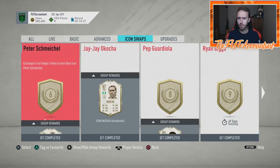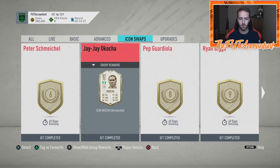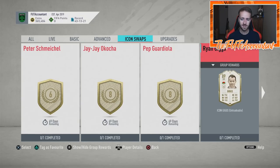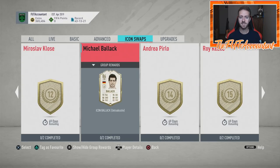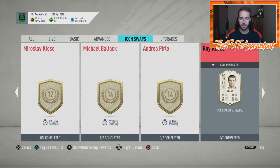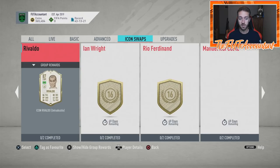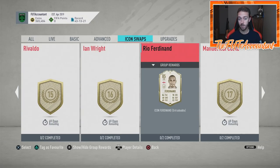If you stop at 13 you can't get anybody above Michael Balak for this first set. If you're thinking of a two-part icon setup — like Schmeichel and somebody else with 18 or fewer swap tokens — that's an option. The Pirlo card is not terrible for 14 swaps if you don't think you'll be able to play a ton of squad battles or Foot Champions. Maybe grinding through rivals is more your speed. At 14 swaps, Balak or Pirlo is right for you. Roy Keane at 15 is a pretty solid prime icon option.